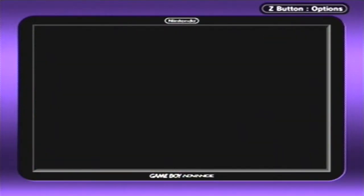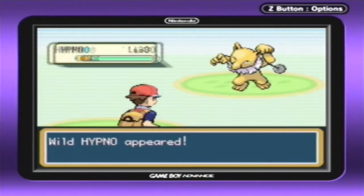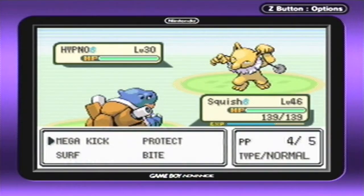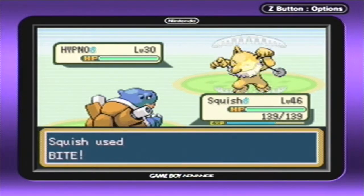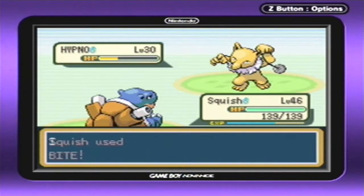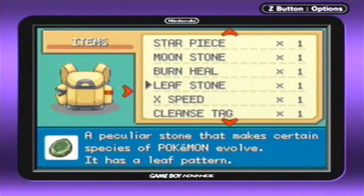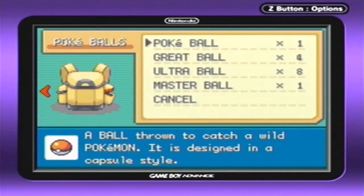And with this, you guys, you have a wild Hypno scaring off little children. So I guess we can go over Hypno while we're here. Hypno is very, very bulky in special defense, and that's all it's really good for. I mean, I could take the time to try to catch it for the Pokedex — and you know what, that is what I'm going to do.